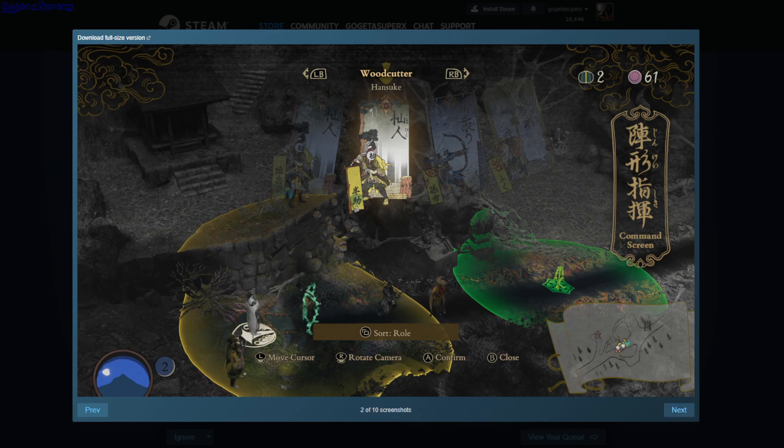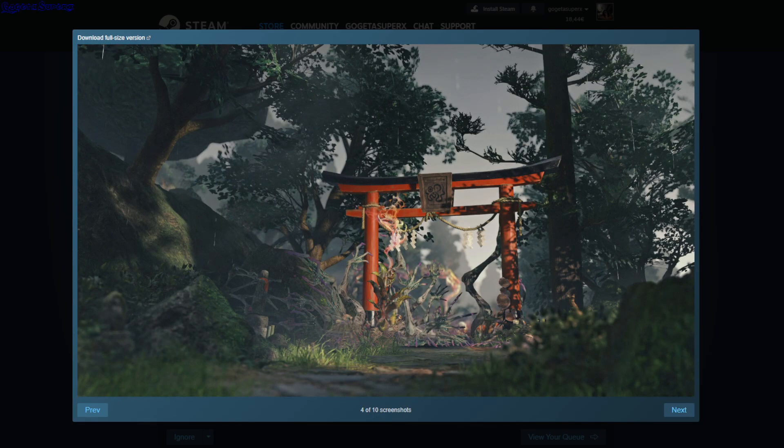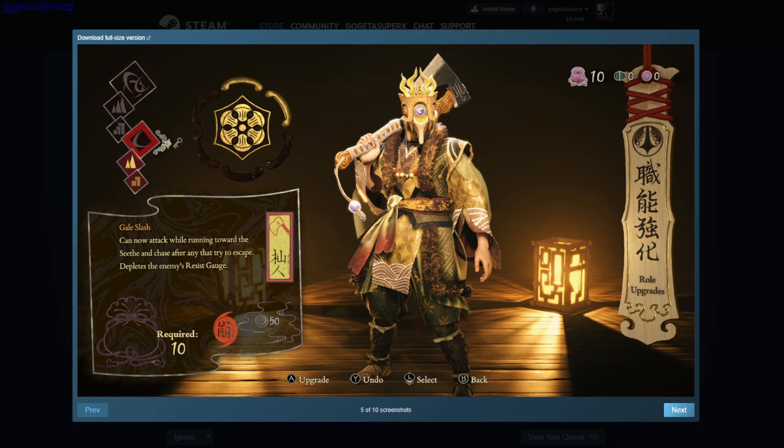You can give them a role if you have enough of this purple currency, and they also serve kind of like a tower. You can destroy the enemies that use this torii gate, and you have to defeat all the enemies that come from that gate.